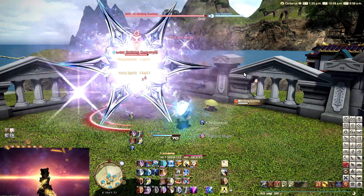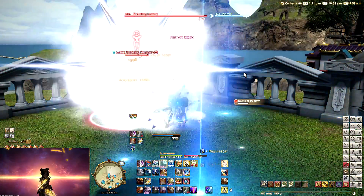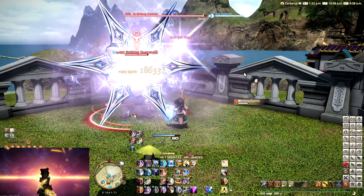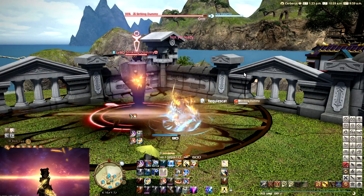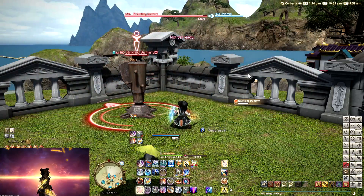But Paladin is a bit weird in the sense that they basically have a GCD too much, meaning that they have a 62 and a half second rotation, or in general with skill speed a 62 second rotation, meaning that they get misaligned with raid buffs.